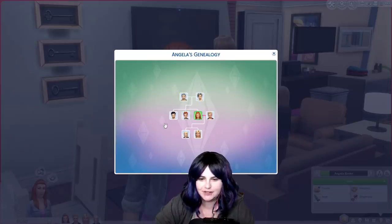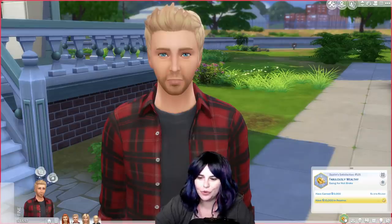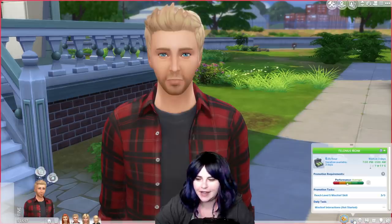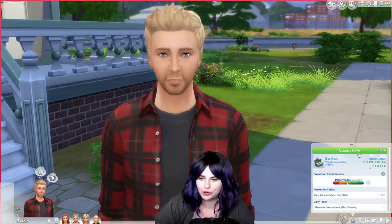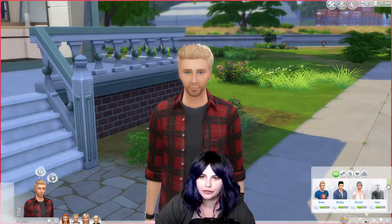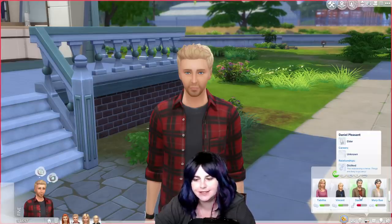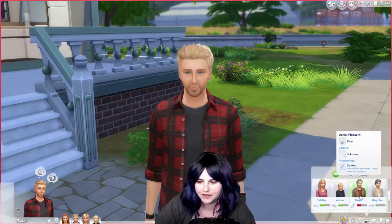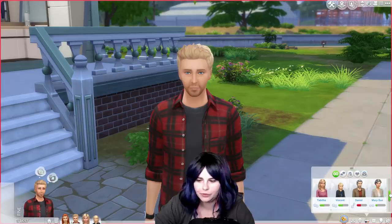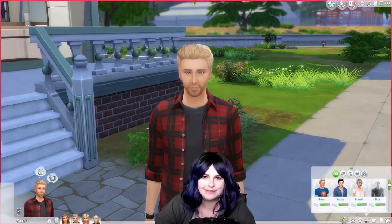Daniel and Mary Sue also have another child, and we'll get to that in a moment. Dustin is a lazy, hot-headed slob with business savvy. His lifetime want is to become fabulously wealthy, and he currently works in the criminal career as a felonious monk. All of the families here in Willow Creek have relationships with each other, some good and some bad. Dustin is still enemies with Daniel Pleasant after all this time, although he gets along okay with Mary Sue, and of course he knows many of the other Sims in town.